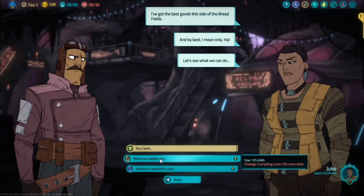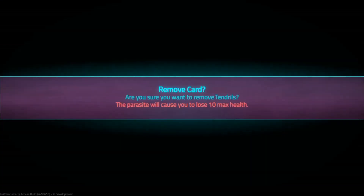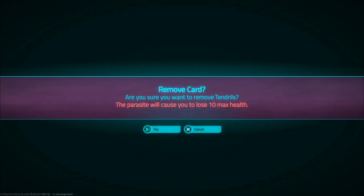As you may know, removing a parasite card will reduce your max health by 10, but there is a way to remove your negotiation parasite card without losing max health.